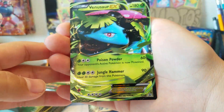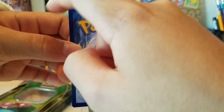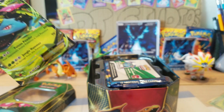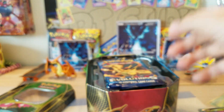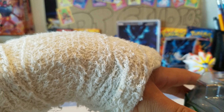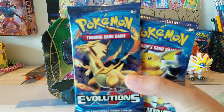We have the Venusaur EX. As you can see, this is a miscut — it went like that when it should be curved. So, quite nice. But I'm super sad that we got a repacked tin. Seriously, why? Here's the code card, and we have the packs. I wasted my money for nothing. I hate this. Whatever. Here's the pack selection: two Evolutions, one Fate, and one Breakpoint.